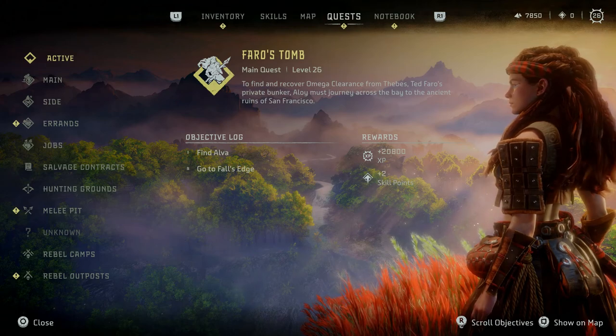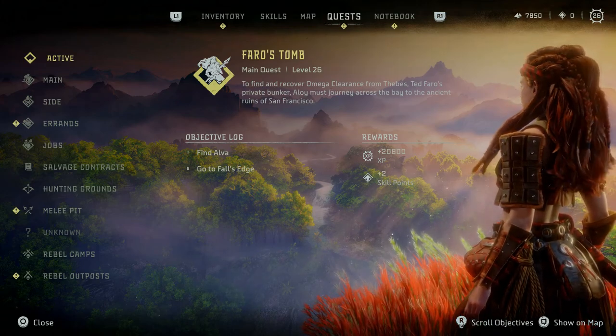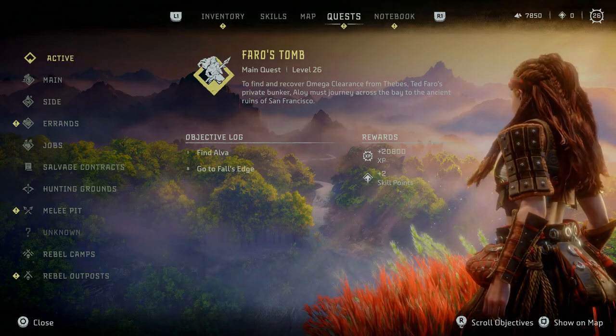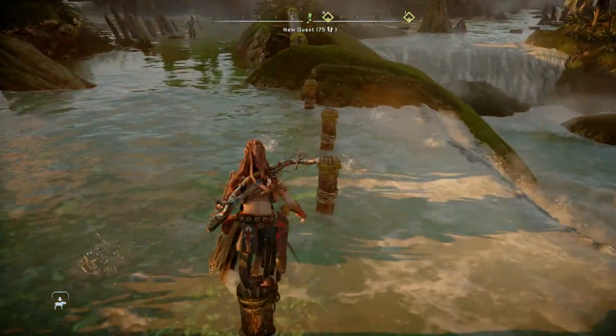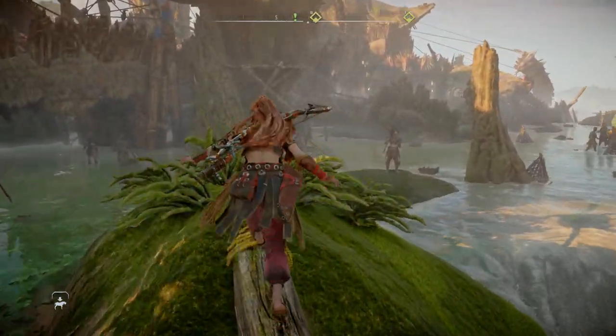Farrow's Tomb - recover the Omega Clearance from Thebes, Ted Farrow's private bunker. Aloy must journey across the bay to the ancient ruins of San Francisco. We're going to San Fran! I'm looking forward to it, guys. Don't forget to leave a like if you can.